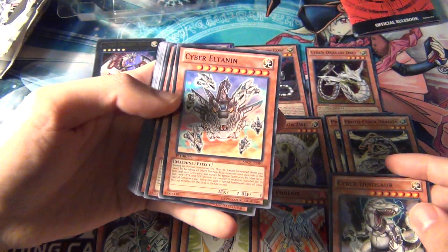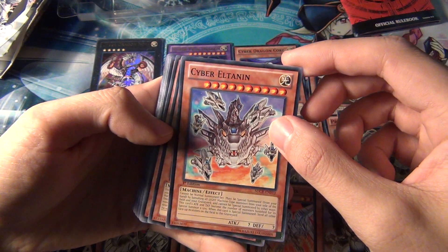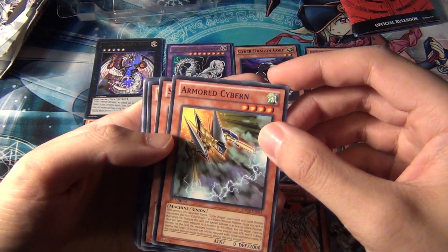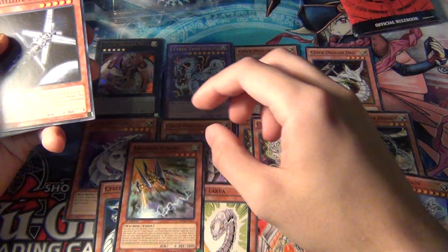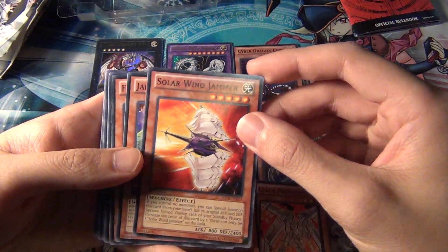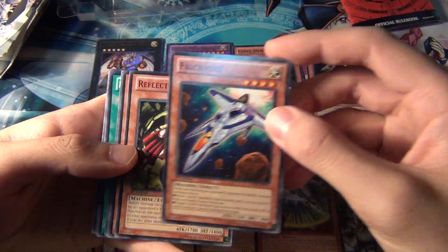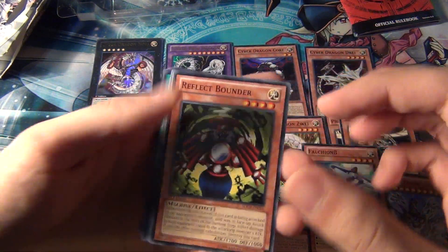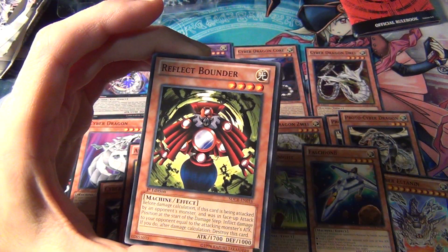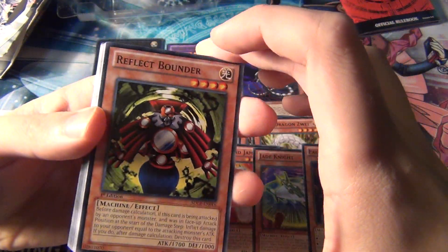And then we have Cyber Dinosaur, Cyber Eltanin, Armored Cybern, Satellite Cannon, Solar Wind Jammer, Night's End Sorcerer, and Falchion Beta. Reflect Boundary is actually a really good reprint — I remember this card is from Invasion of Chaos or Dark Crisis, way back in the day.